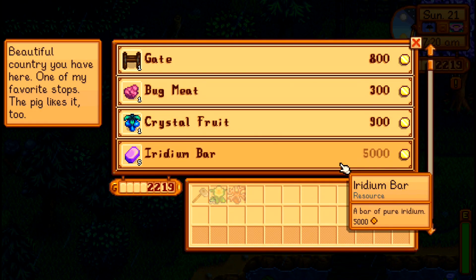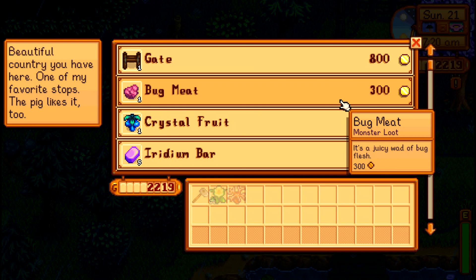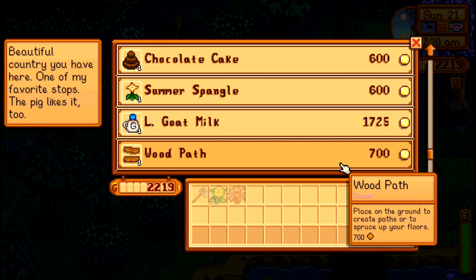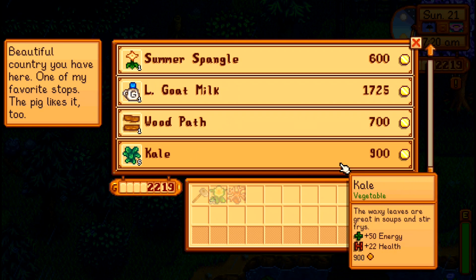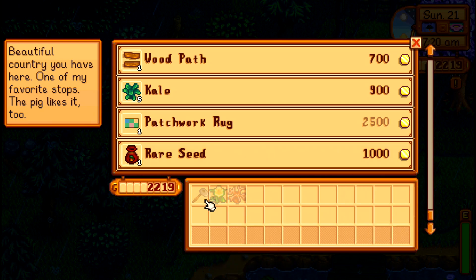Sunday means the traveling merchant, and he has iridium bars. Wow — 5,000 gold. Those are really nice and needed for some of the most expensive and best things that you can craft in the game, but obviously we do not have the funds at this point to buy those. The rest of this is really not anything we're interested in.